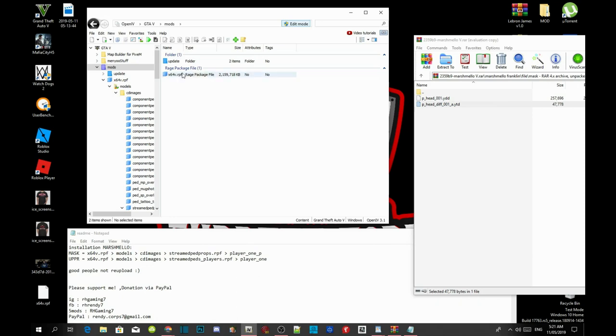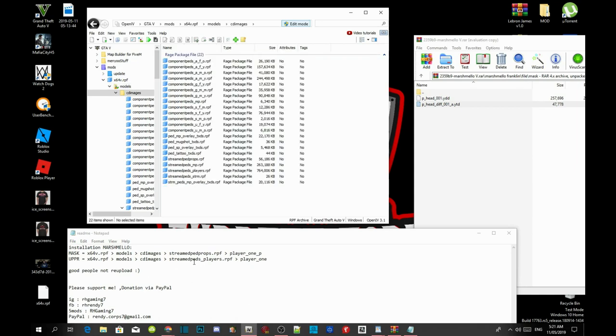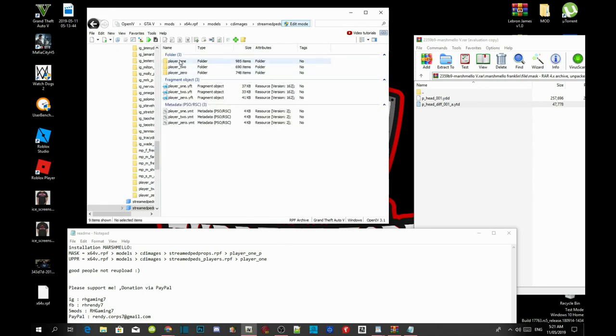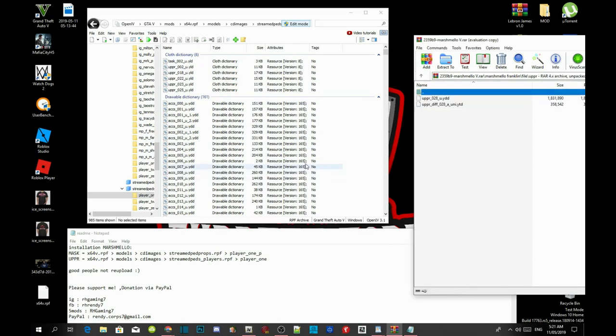We're doing the upper now. Go back to cd_images, go back to streamed_peds_players.rpf, and go to player_one. Go to upper and find upper_028. I'm going to install these quickly and we have now fully installed Marshmallow.